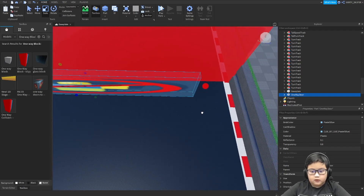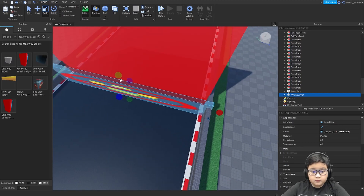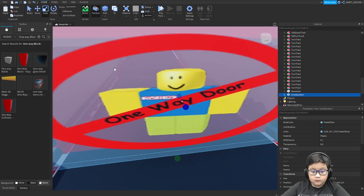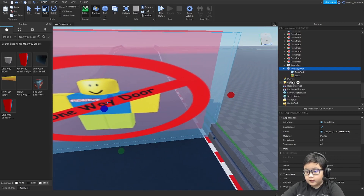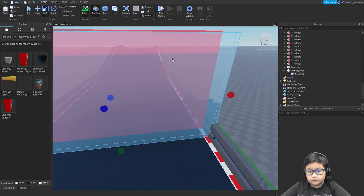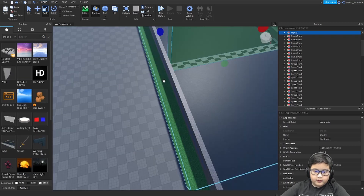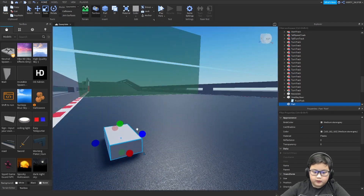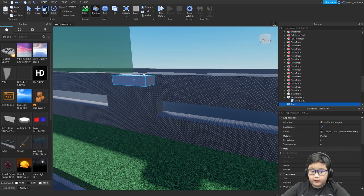Then I place the one-way door. Then remove the decal. After that, what you can do is place a block next to the side of the car area.